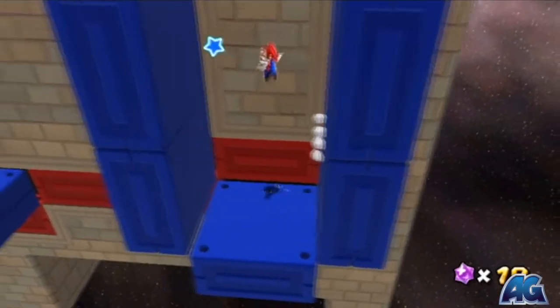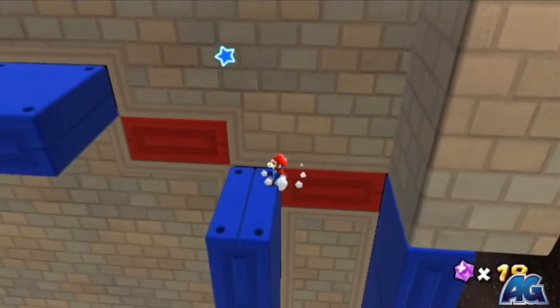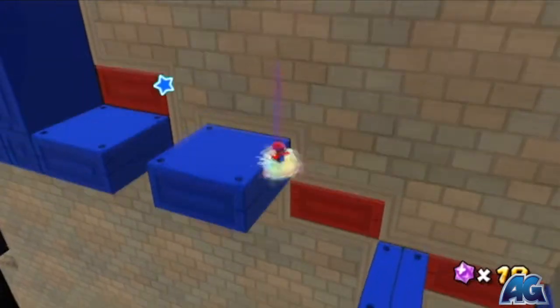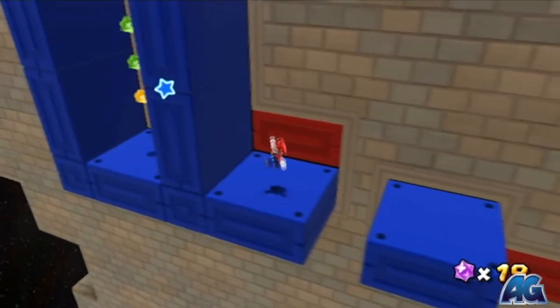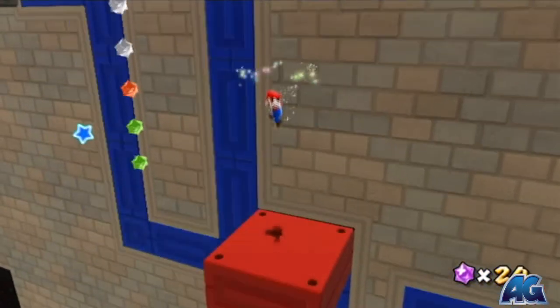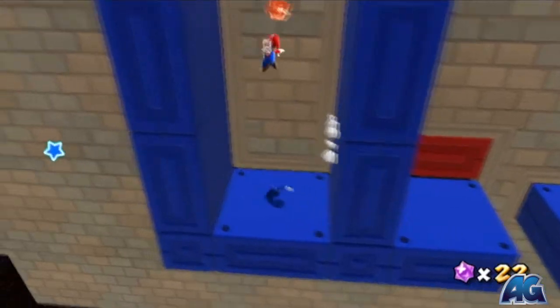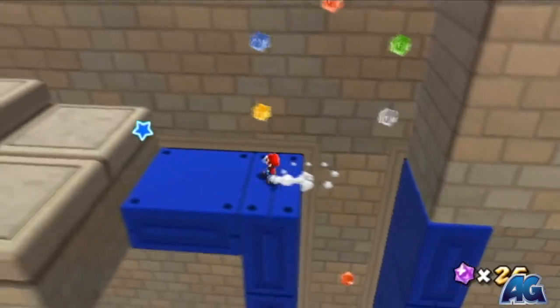Here you're going to have to do some wall jumping. You're going to do a lot of wall jumping in this level. You really don't have to spin every time you need to switch blocks, because sometimes you can make the jump from one block to another of the same color.